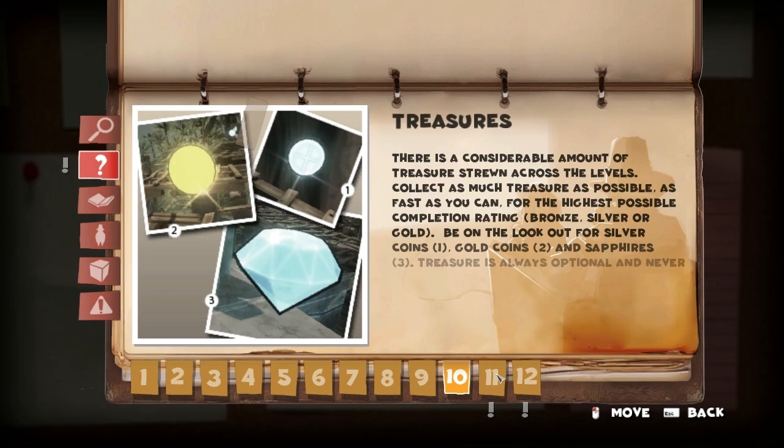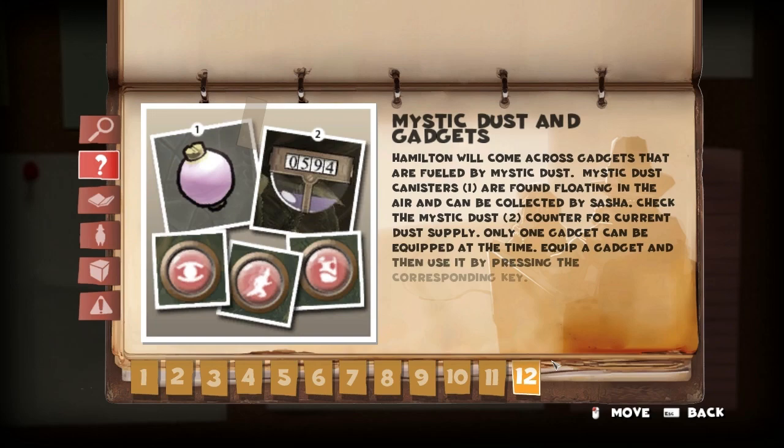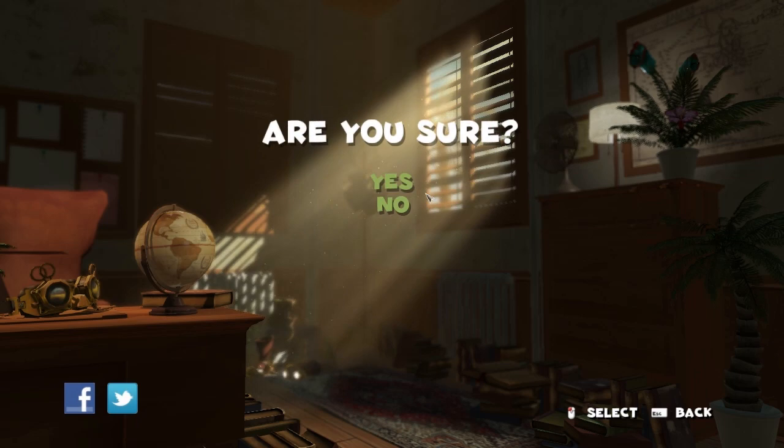Connections. Treasure. Taunts and enemies. Taunt enemies with the parrot. Mystical dust and gadgets. Should be enough to get started, let us go. It is a puzzle game, so I wanted to at least know kind of how to play. Onward!